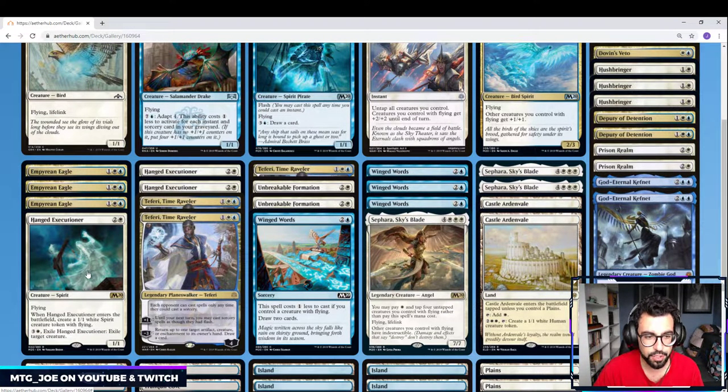I'm playing 3 Hanged Executioners — this is 2 bodies for 3 mana that can also be used as removal. We'll see between 3 and 4; I've always found it medium in the deck. I usually like getting the more explosive 1-drop starts for the first 2 turns, and then try to follow it up either with an Eagle on turn 3, or some sort of disruption or card draw like Wingwards. I'm opting to play 3 Teferis — might not be needed in the deck, but I do like the fact it shuts off a lot of instant-speed interaction. It forces your opponent's removal on their turn, and on the turn we kind of go off with Rally of the Wings, it gives us some utility that way.